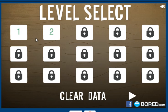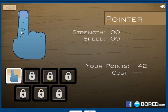Level select, we'll go for level one immediately. And here we are, we can choose the pointer with a strength of 0, and we have 142 points.